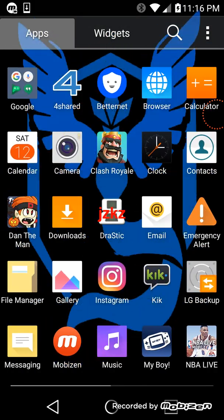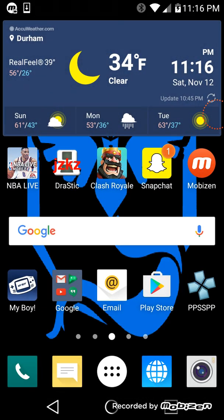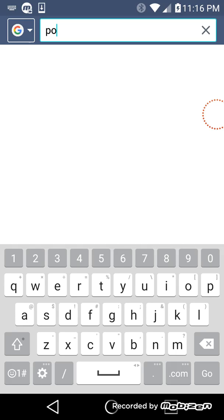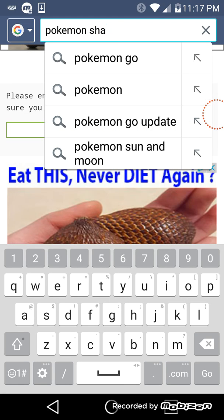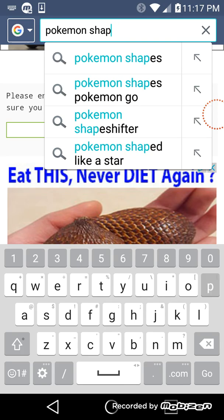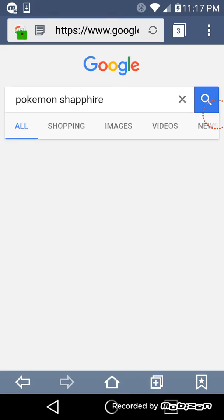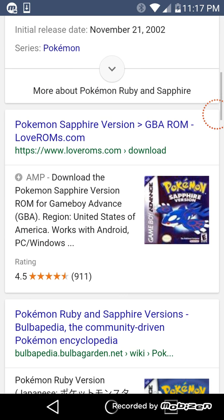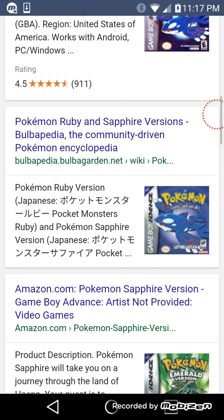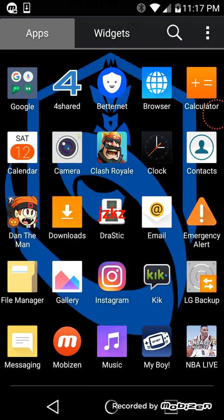Now if you want to know how to get a Pokémon game, go to a browser and pick whatever game you want. I'm going to do Pokémon FireRed as an example — I spelled that wrong. Press search and it should come up on the site. Scroll down, tap the Pokémon software version GBA, then tap that to get the game.